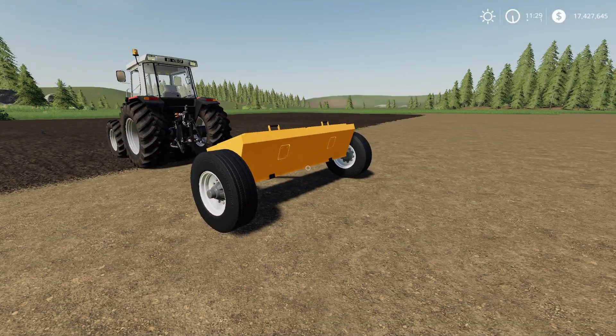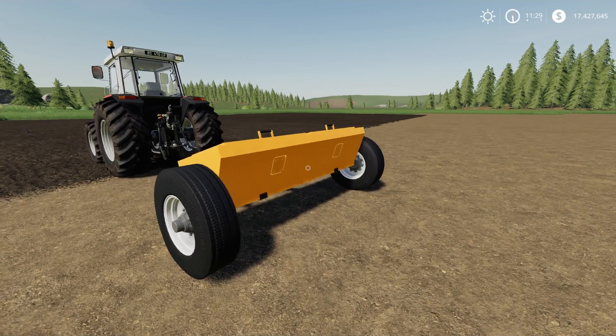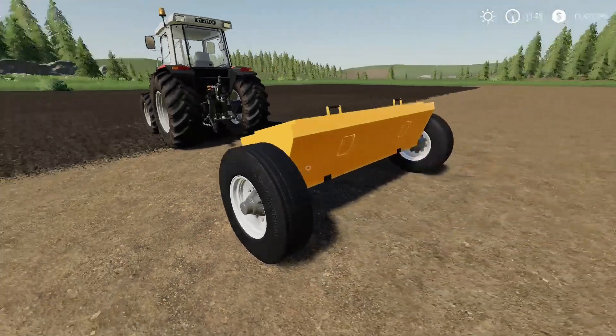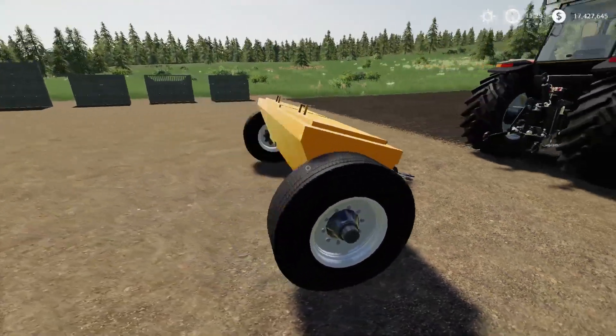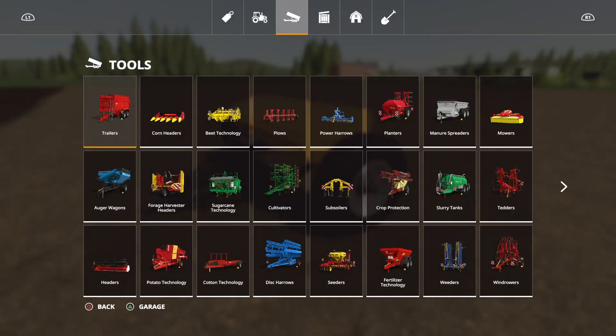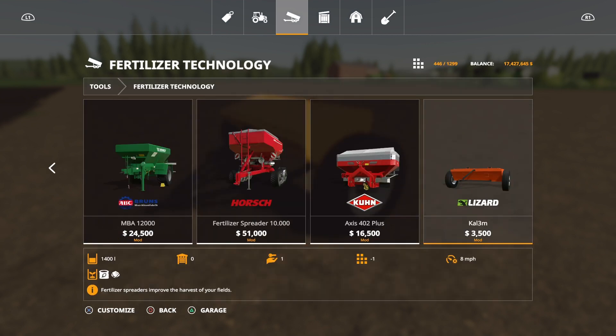This is the Lizard Cal 3M by Sluiches Modding, designed for small machinery and small farms. It's a fertiliser or lime spreader with fairly small capacity — nicely detailed little mod. It rolls along and dispenses its fertiliser or lime. You'll find it under tools, under fertiliser technology. It's 3,500 to buy, 1,400 litres capacity, runs at 8 miles an hour. The spread width is the width of the actual machine because I think it comes out the bottom.